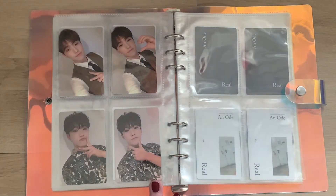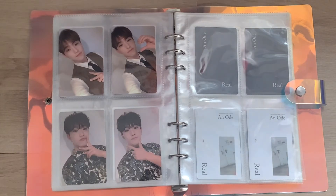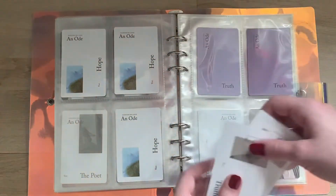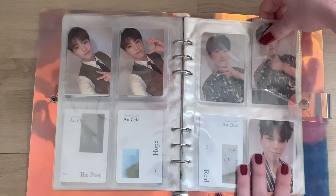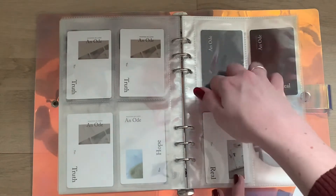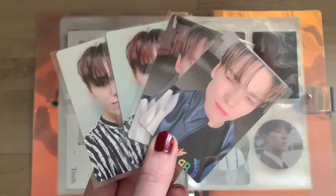This is the Hope version. We have the Truth version — and I actually thought I had a complete set but wait, no, I only have one Truth card. Okay, that's the Truth version. And we have the Real version last — let me take out Hoshi, and I think I have a complete set for these actually. Yes, I do have the full set for the Real version.